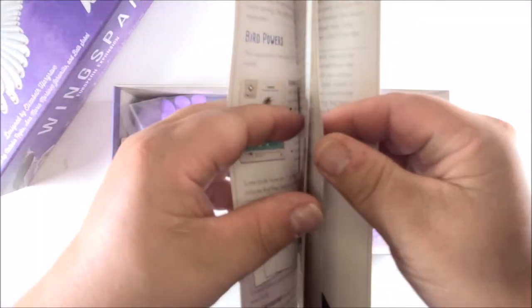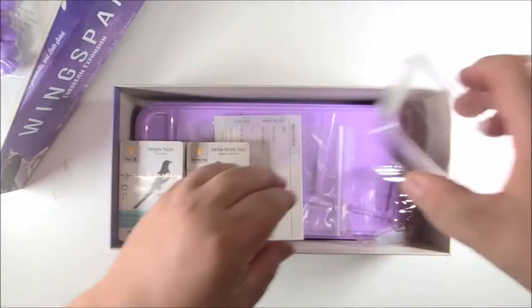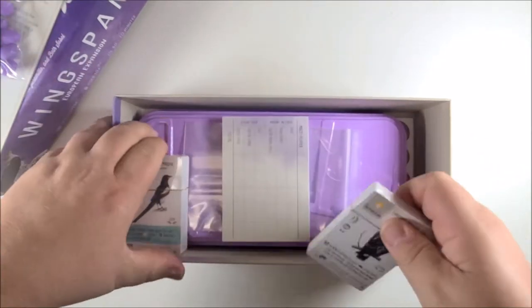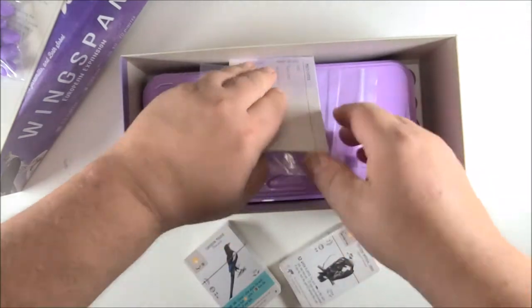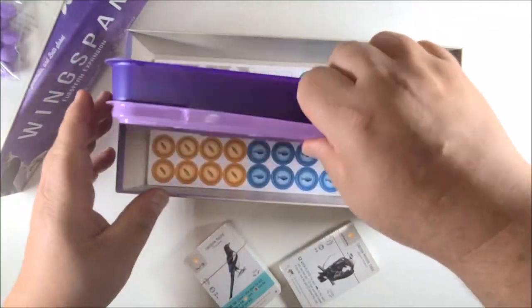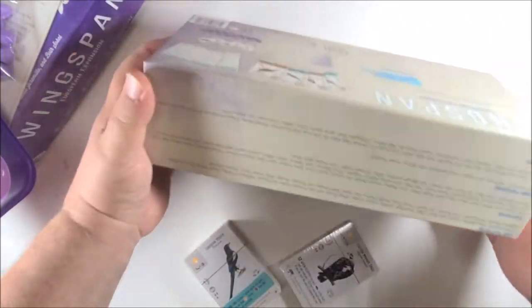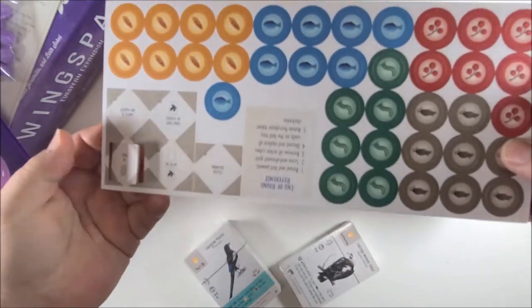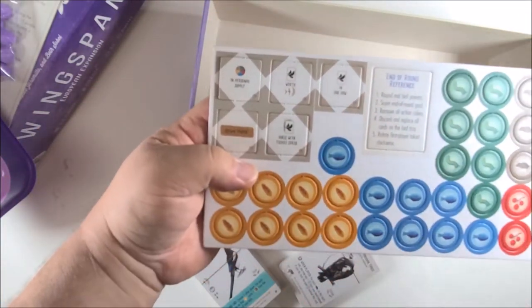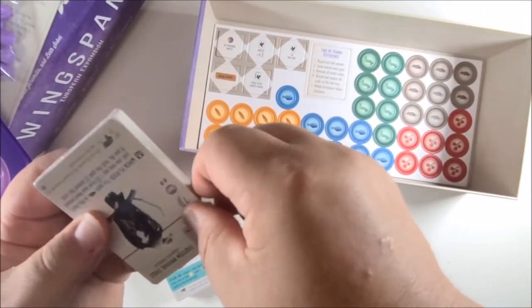We got a nice big look at that beautiful artwork — just love the artwork in this game. We have purple eggs now, which is nice. Always nice to get more resource holders. We got a whole new purple deck box, really nice. We got another score sheet, some more resources, and looks like some more round counters or end-of-round references.